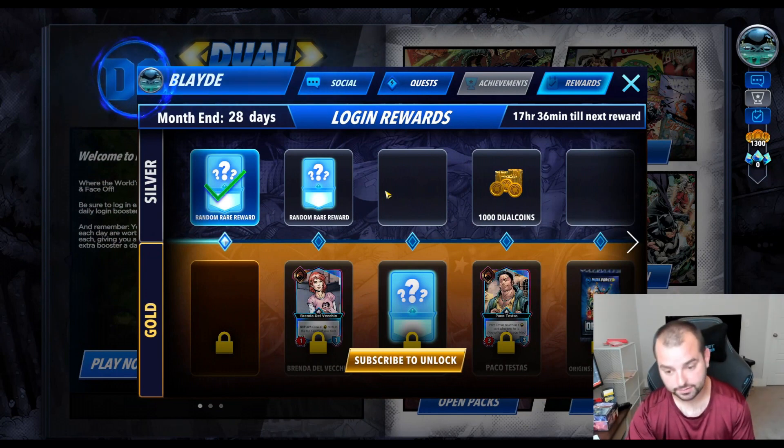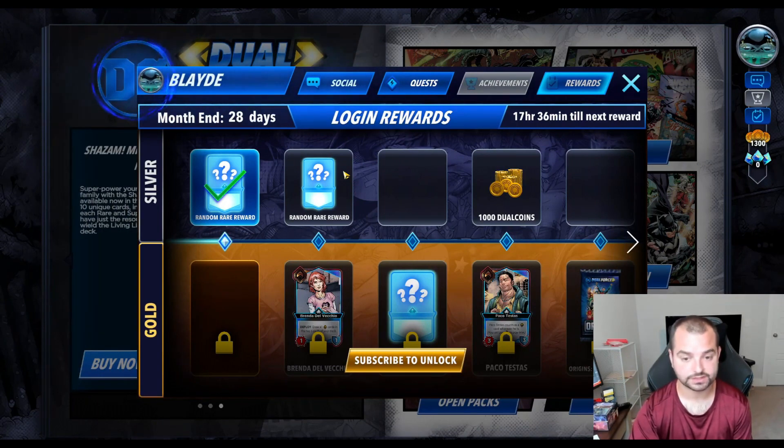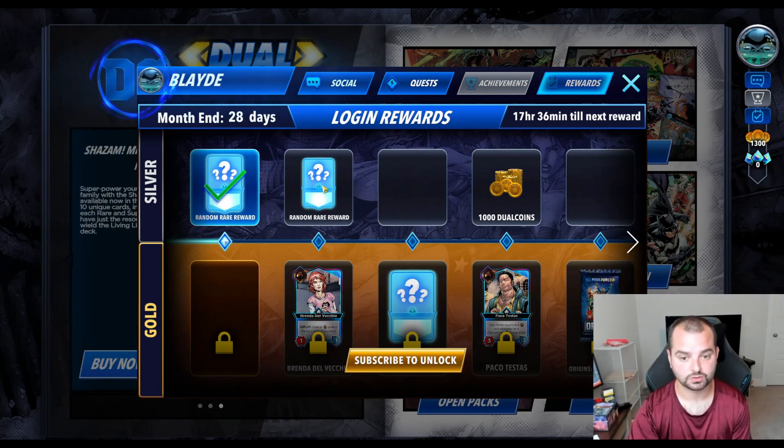And then on top of that, you get access to 2 out of the 4 comics per week that will be released to everybody. So you'll get 2 free comics per month, and those 2 free comics will give you, on average, 2,000 coins total, 2 new cards total, and 2 cosmetics of some sort, usually. So that's your total all-in for the free tier.